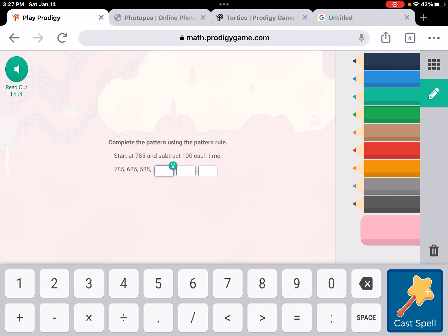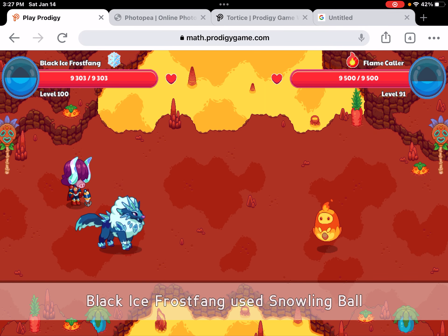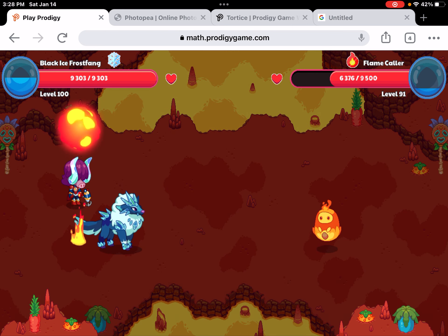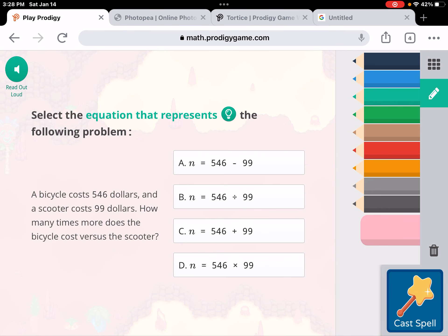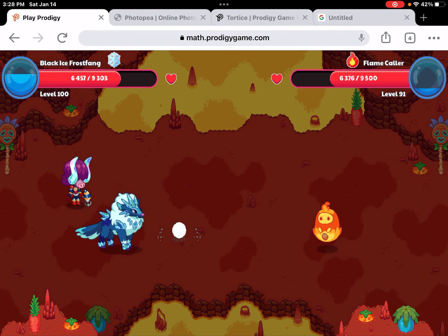Black Ice Frost Fang. 485... 385... 285. Oh my gosh, yep, that's going to do it in three hits. That looks insane, especially since it's re-skinned by Prodigy. So this looks insane. Let's just use a snowball. We got it. Wow, yeah it looks insane.